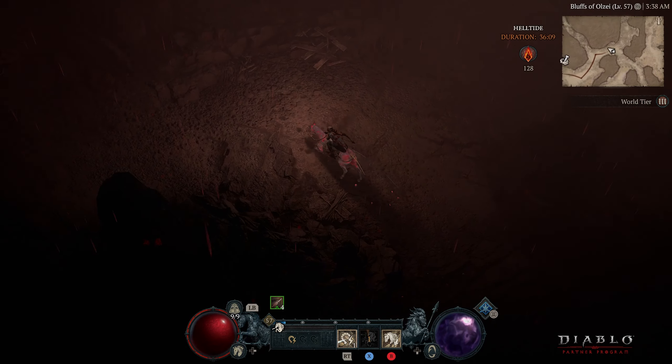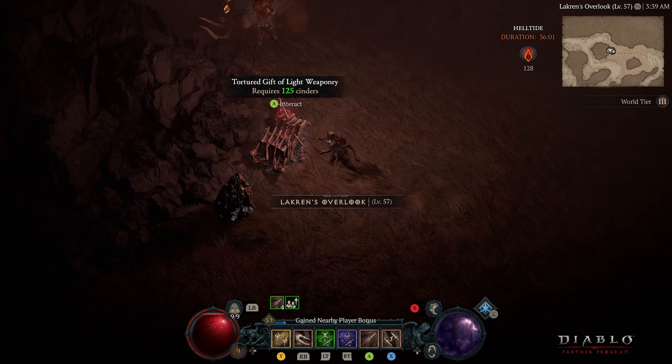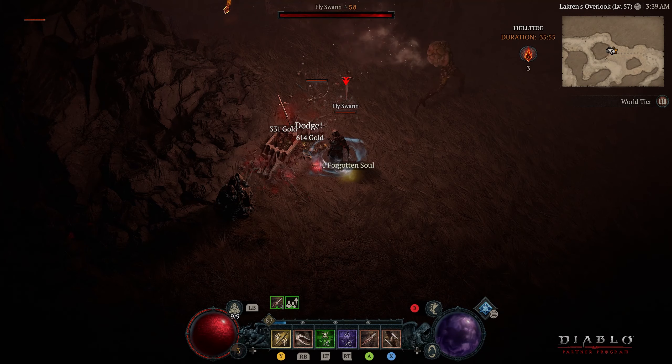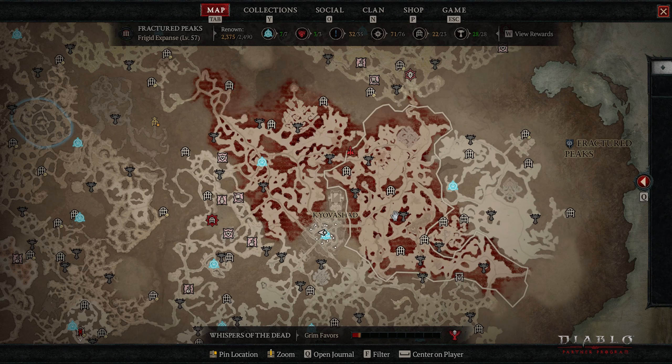Through those chests you will find Legendary items and Forgotten Souls. There are three different chests: one requires 75 of the Helltide material, the second requires 125, and the third — the biggest chest — requires 175. That is the overview of end game content in Diablo 4. Make sure to run Nightmare Dungeons, as they also have a higher chance of giving you better Sacred and higher quality Legendary items.